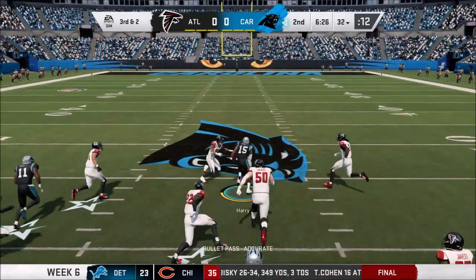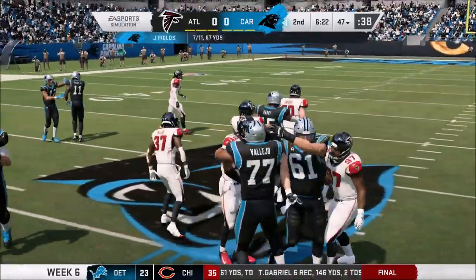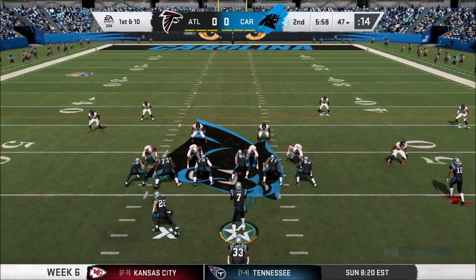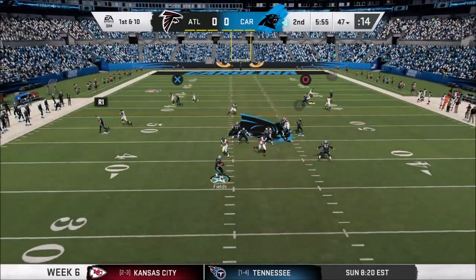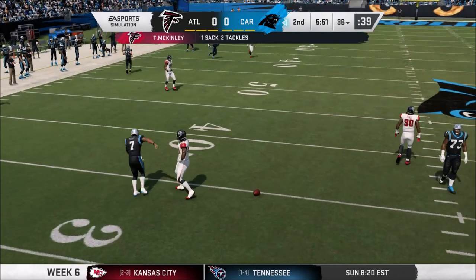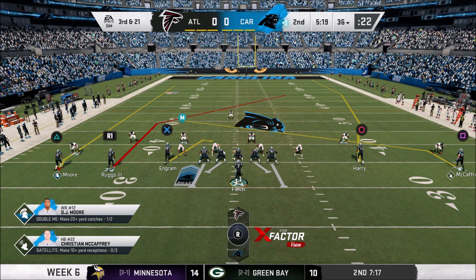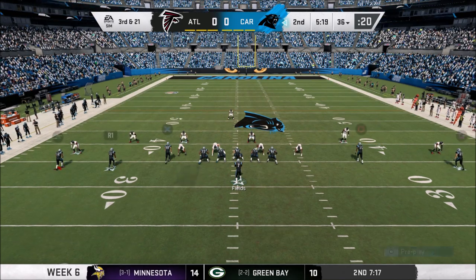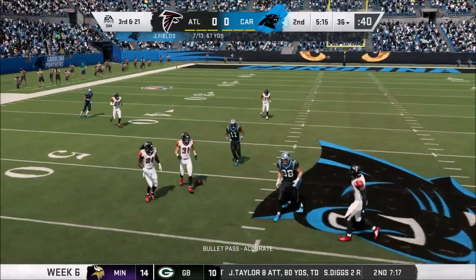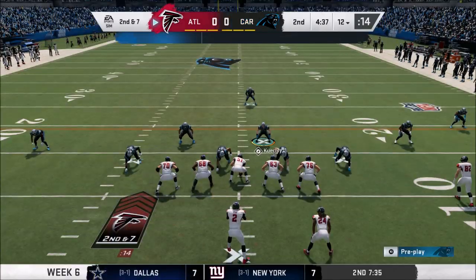Third and two — Fields looking across the middle, finds the receiver who makes a nice move. Keanu Neal, who has ruined so many games in the past with big hits forcing fumbles, gets juked out of his shoes — it's a first down up to the 47. Fields then gets whipped to the ground by Tack McKinley. Third and 21 now — Fields looking, kind of mixed up with his receivers, that's going to be incomplete, forces another punt.